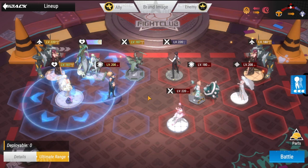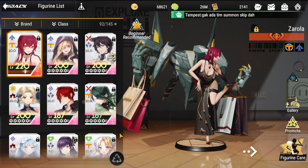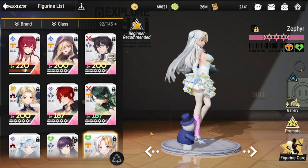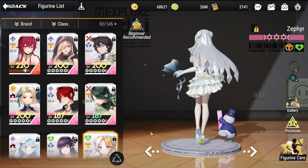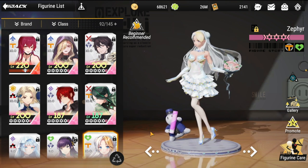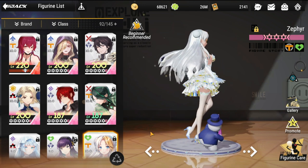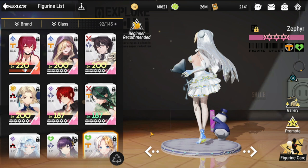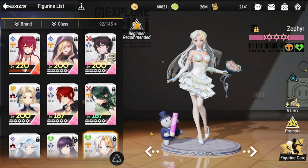Most of you have seen my lineup already, so some of them were there. Zephyr, for me, is going to be your top healer and top energy giver. She gives health and gives energy — in turn, you can activate your ultimates as soon as possible. She has to be in your PVP team, otherwise you'll be delayed in casting your ultimates.